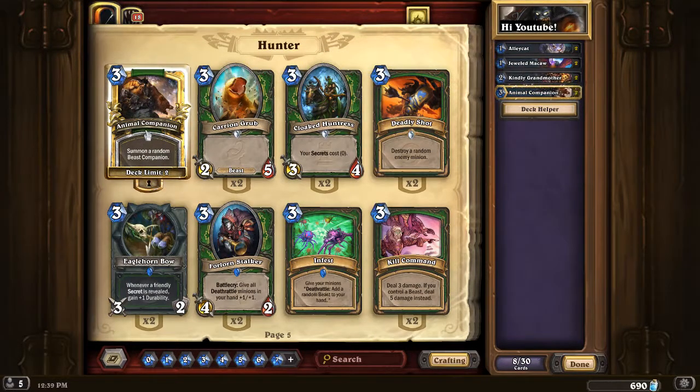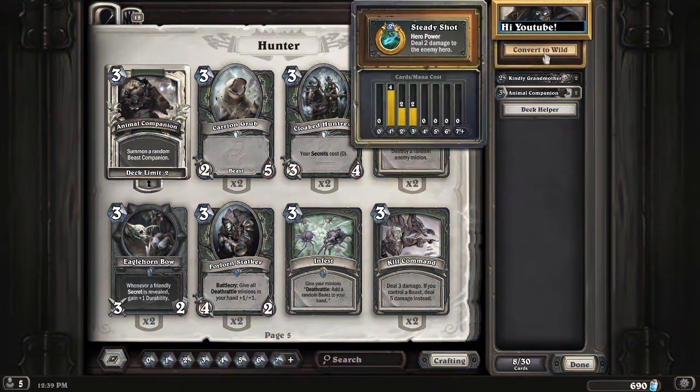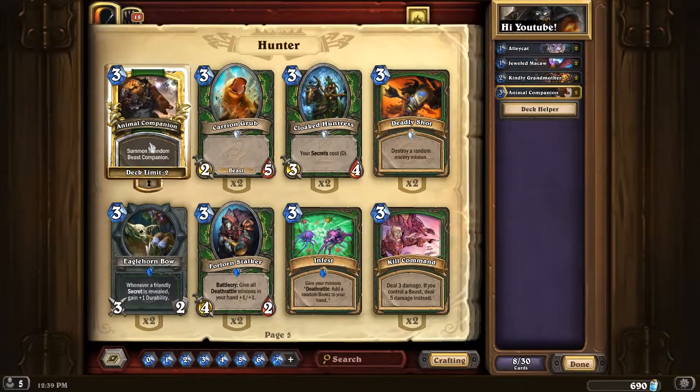Animal Companion — I believe this card is core as well. I don't think it has been core for the last expansion, but I think it is now because we have stuff like Alley Cat and Jewel of the Macaw. We've got a stronger early game, we're running fewer traps and more minions. So I believe in this situation Animal Companion is a really cool addition.